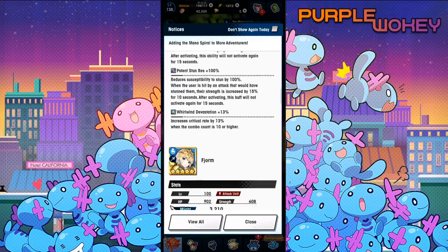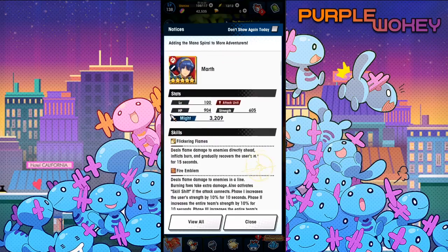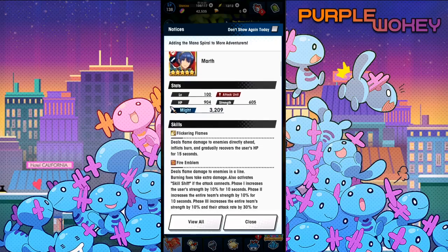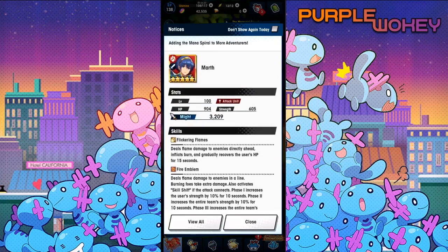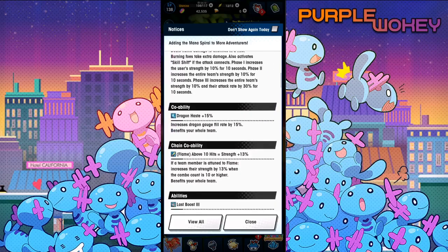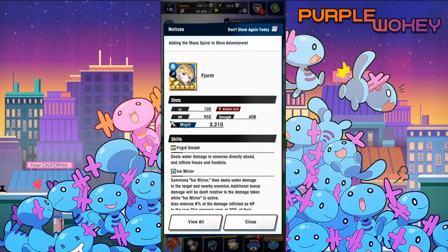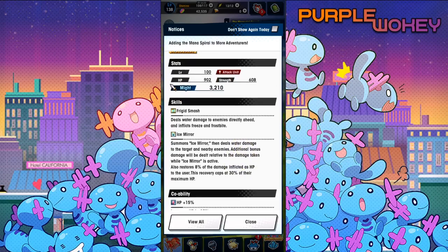Let's go on to Fjorm now. I think they did a great job with this one. Funny thing is, when I look at Marth, I'm like, yeah, this just is what he did previously but better — and to be fair, he was already still pretty good. For Fjorm, her Frigid Smash now deals water damage to the enemy directly ahead, inflicts freeze and frostbite — she didn't used to inflict frostbite.